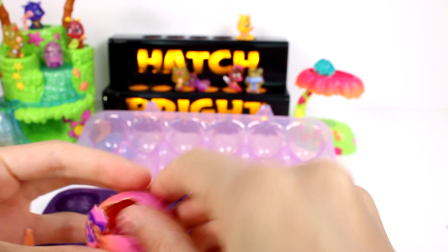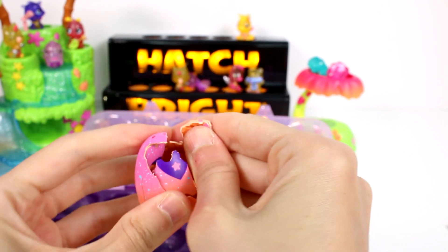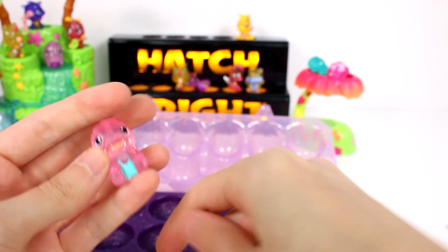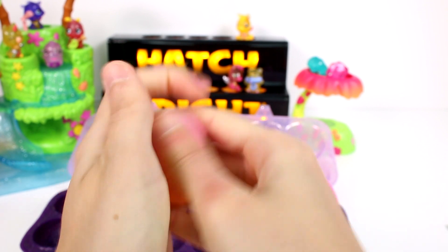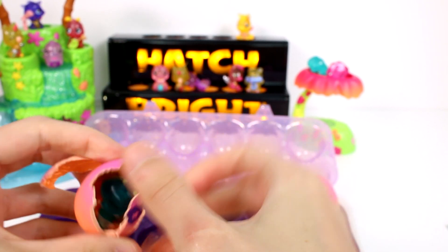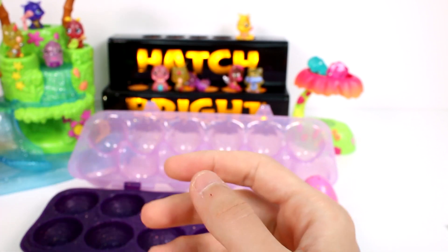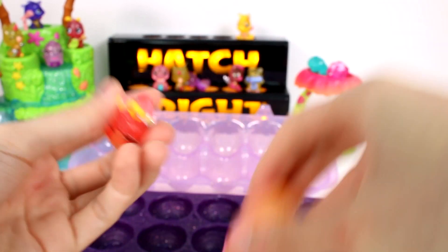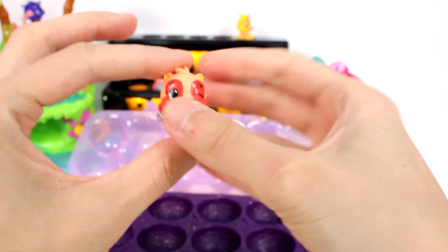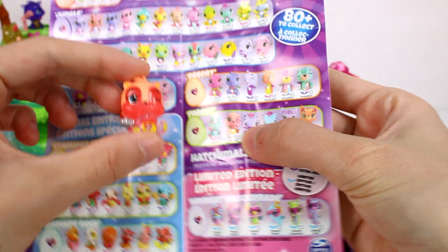We got the other version of this little gal that came in the play set pack. We have a brother and a sister — I'm going to put them together. Let's see what's in the next one. We have a little gator. And then who's in here? Someone blue — it's a caterpillar. Oh my gosh, he's the cutest. I love his colors — he's so beautiful. I'm going to put him in the trees. And then the very last one — let's open it up. It looks like it's a little squirrel, or maybe a skunk. Let me look at the list. You are a squirrely squirrel. How cute.